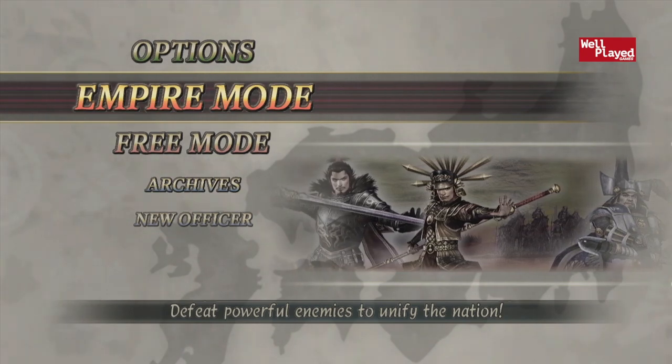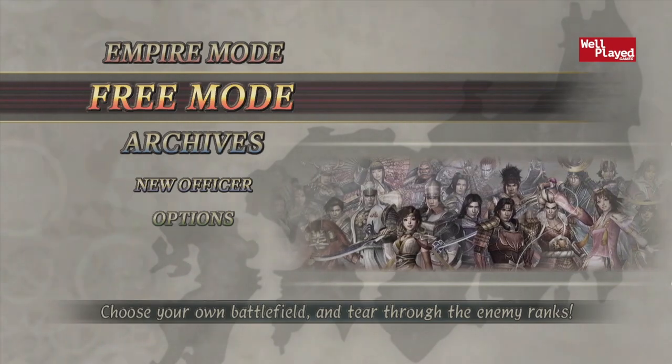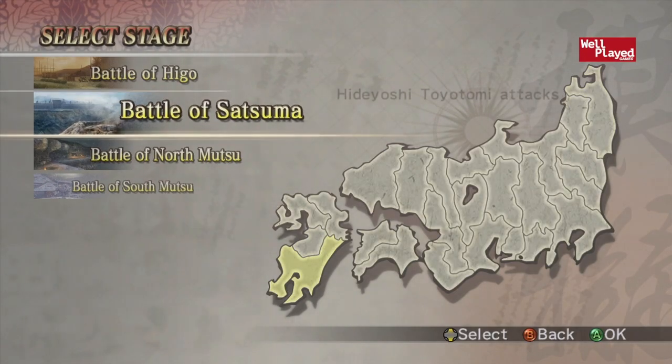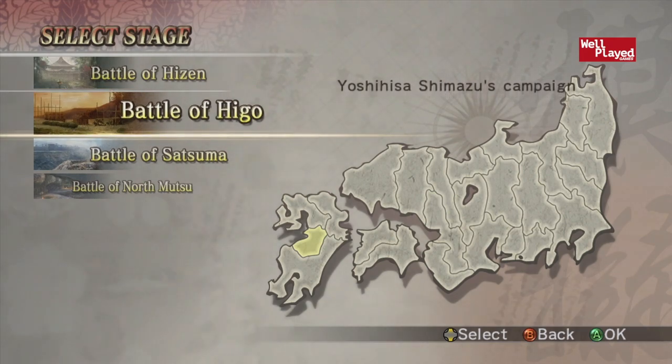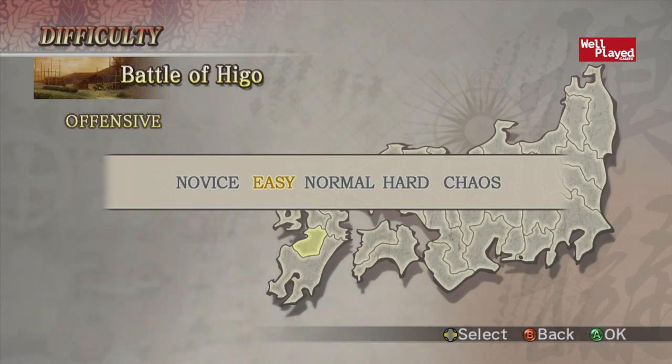Jumping into it here, we have Empire Mode and Free Mode. Why don't we just try Free Mode for right now? We have to select our stage — there are a couple of cool options. Let's try the Battle of Hego, or however you say that. We're gonna put it on Easy. We're not novice, but we've never played this game before, so Easy it is.